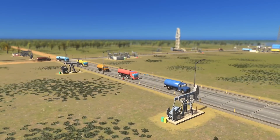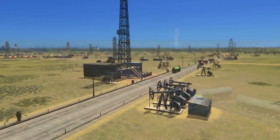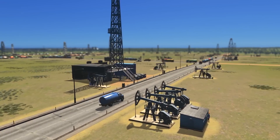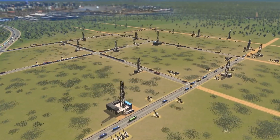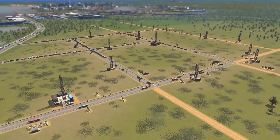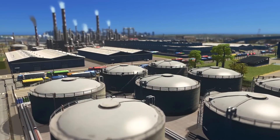This is done with either oil pumps or drilling rigs. There are both small and large oil pumps or drilling rigs and you can place these down depending on how much oil production you're going to need. Don't be shy on placing enough extractor buildings, as surplus oil can always be stored in crude oil storage tanks.